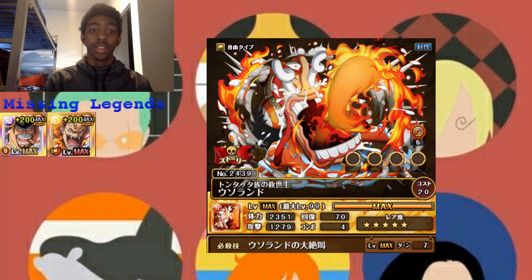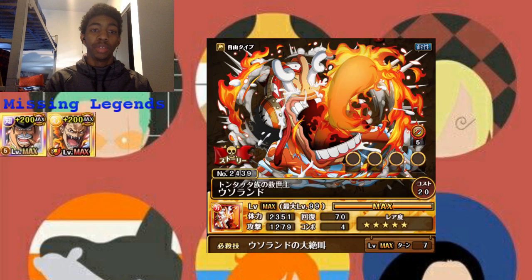I'll also be talking about the new Usopp, who is a point booster — a 1.4 point booster — and we will be getting him at a certain point threshold. It's not released yet, but I will make another video when that info is leaked. His Captain boosts Attack of Free Spirit characters by 1.5, and if your HP is low — we don't know the threshold yet — boosts Attack of Free Spirit characters by 2.75. So, trash Captain; you're not using him as a Captain at all.